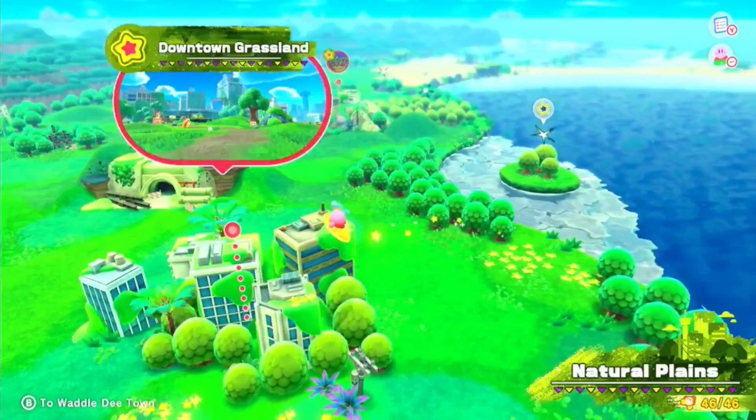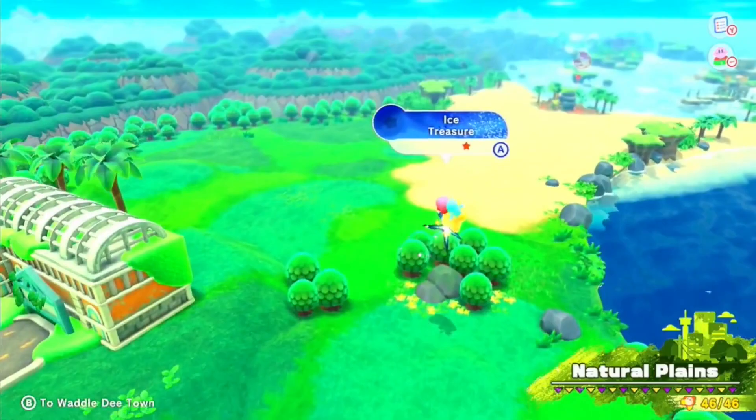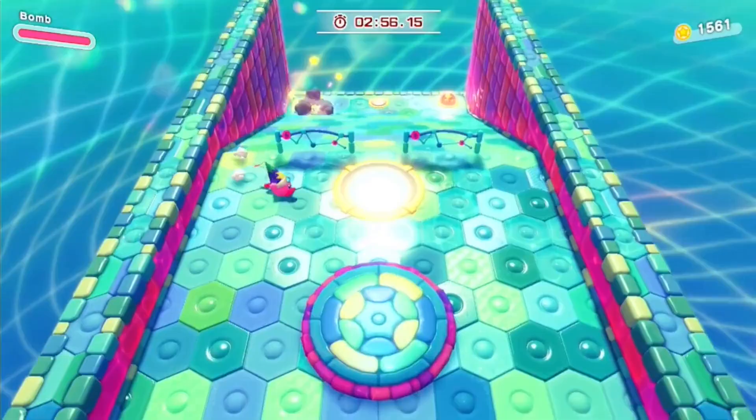The treasure roads for this world include Cutter, Bomb, Cone Mouth, Bending Mouth, Fire, Ranger, and Ice. They are all mostly straightforward.